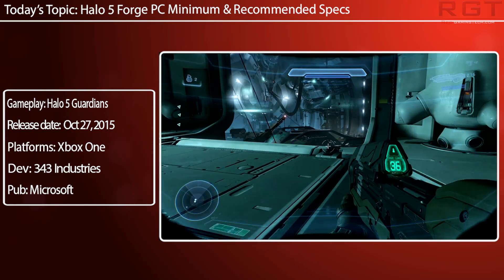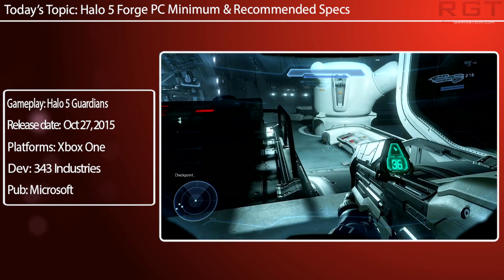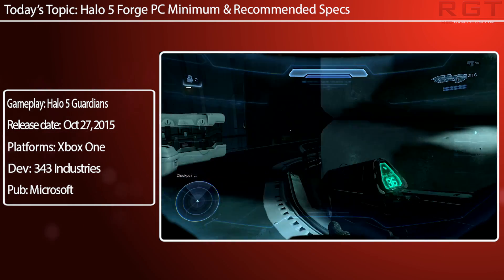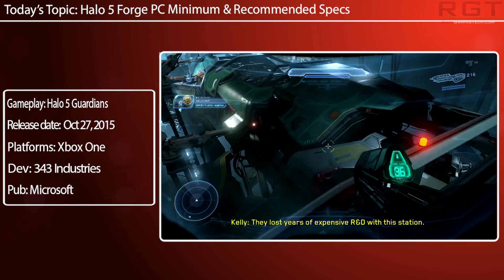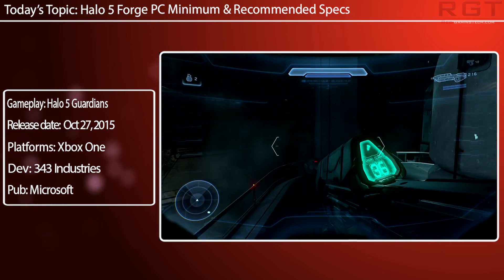Starting with minimum specs: Windows 10 Anniversary Edition is required, version 1607 or later. DirectX 12 is unsurprisingly required as well. CPU needs to be an Intel Core i5 at 2.3 GHz or AMD equivalent, a GeForce GTX 650 Ti, 2 gigs of VRAM, 8 gigs of RAM, and 40 gigs on your hard drive.